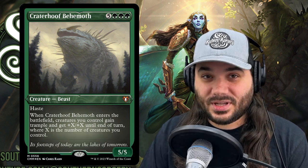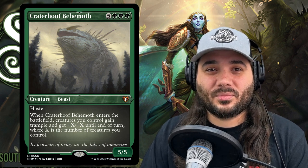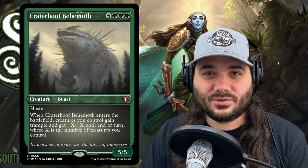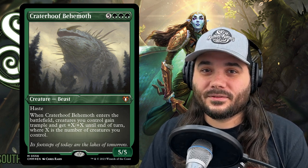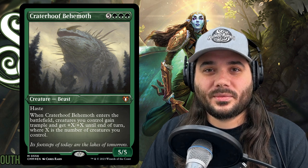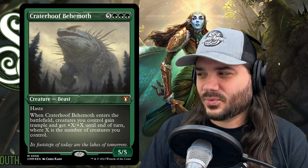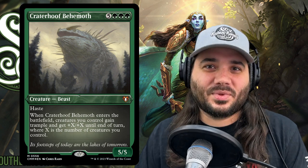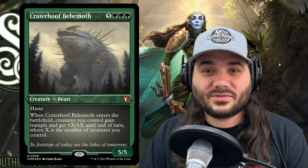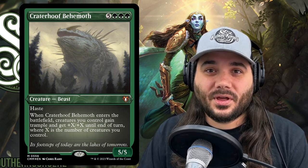Craterhoof Behemoth costs 5 green green green, for a total of 8. It has haste, and when it enters the battlefield, other creatures you control get +X/+X until end of turn, where X is the number of creatures you control. Lathril pumps out all of those 1/1 elf warriors, and when she makes a whole bunch of them, they all get +X/+X and have trample. It's a great way to finish off multiple opponents at one time — one of the best finishers in the game.